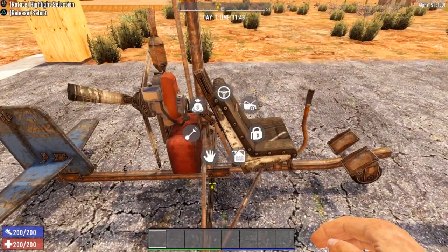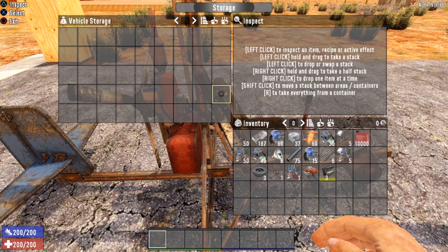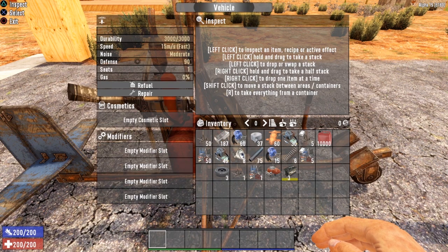Let's take a look at storage — you'll notice the gyrocopter only offers 45 spaces, as opposed to the 4x4's 81. The 4x4 truck is hands down the best vehicle for storage. Looking at the gyrocopter's stats: it's not quite as durable as some other vehicles, however it is much faster — actually the fastest vehicle in the game at 15 meters per second. It seems like you're not moving as fast when you're up in the air, but you are. Moderate noise level, 90 defense, 1 seat, and it only takes 2,000 gas to fill the tank.